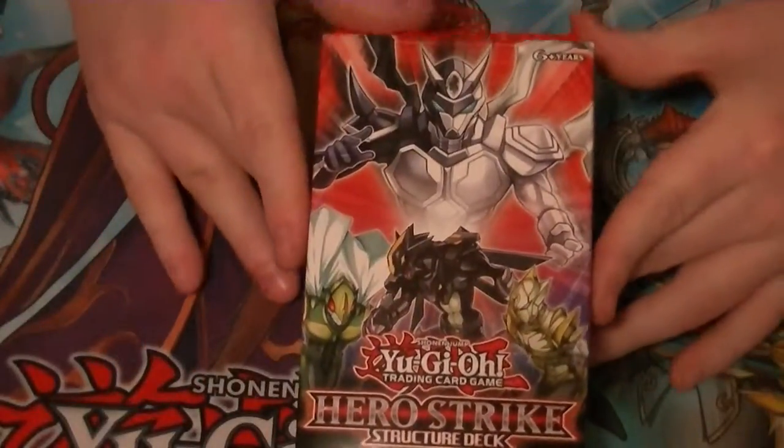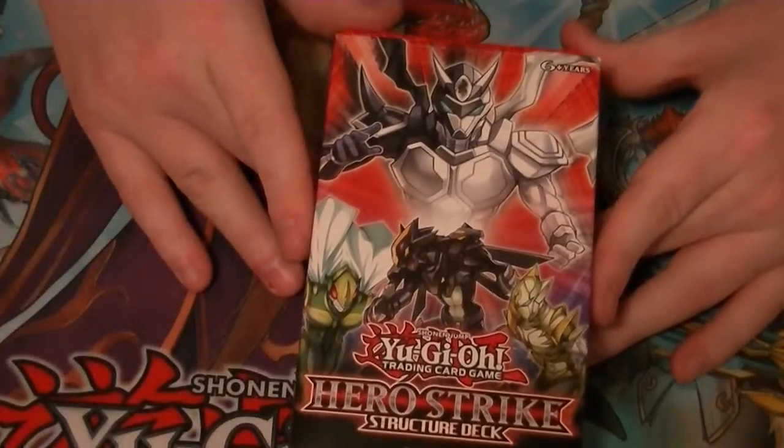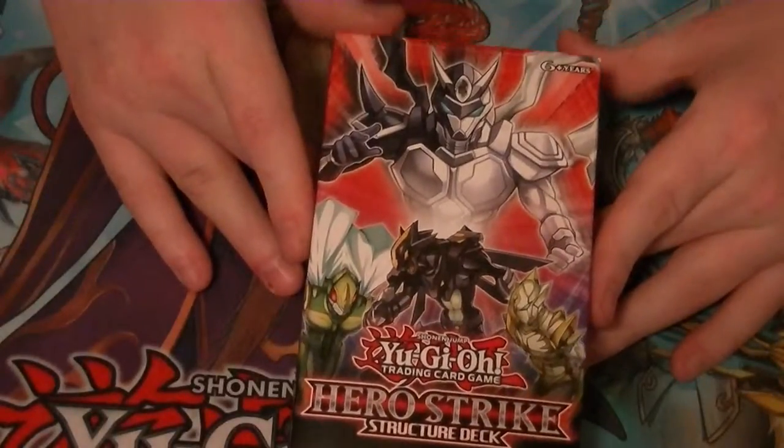Ladies and gentlemen, boys and girls, children of all ages — this is Supreme Dragon and Hidden Assassin Pete as Hidden Dragon, coming at you with the Hero Strike structure deck review.